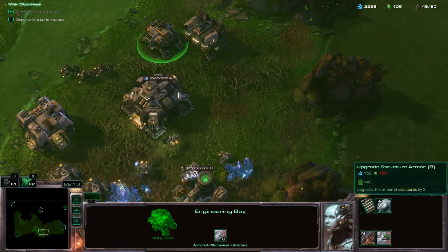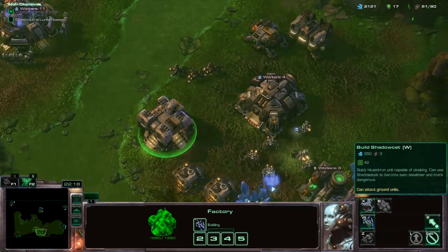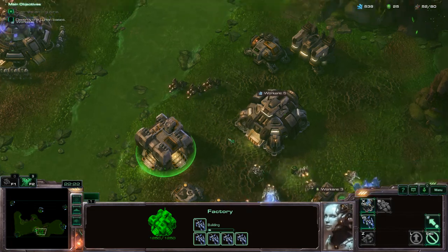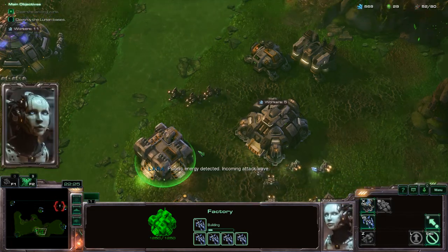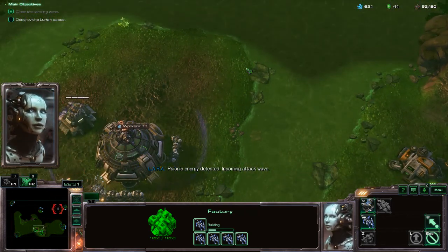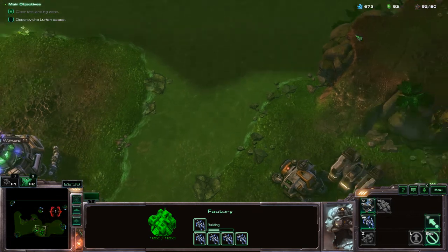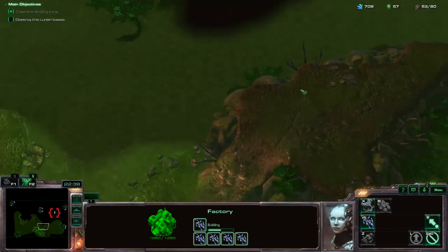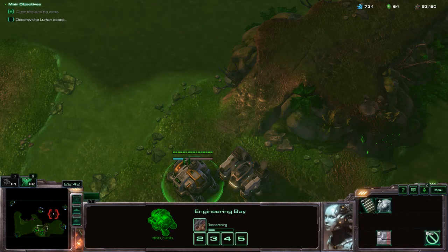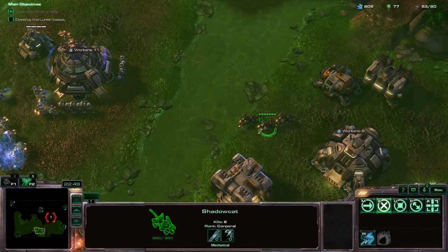Okay. Get the new steel frame and let's get a couple more shadowcats. There's an attack coming from that angle — it's probably gonna come right here, though it may arc down to that. It's hard to be sure.